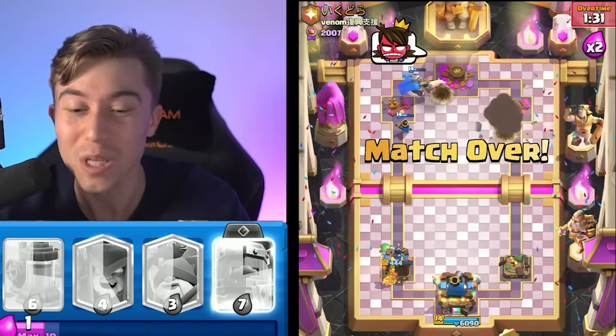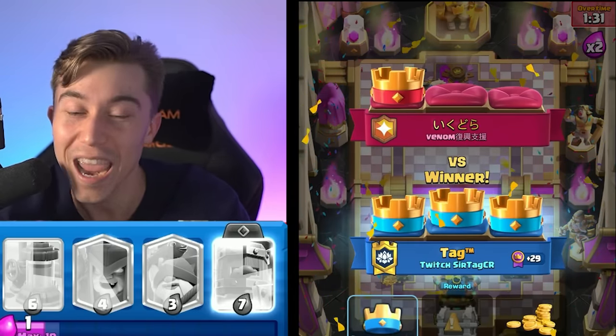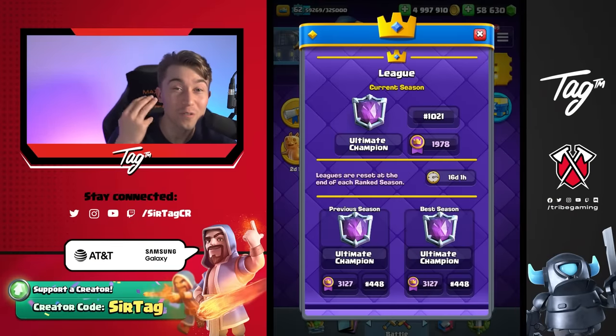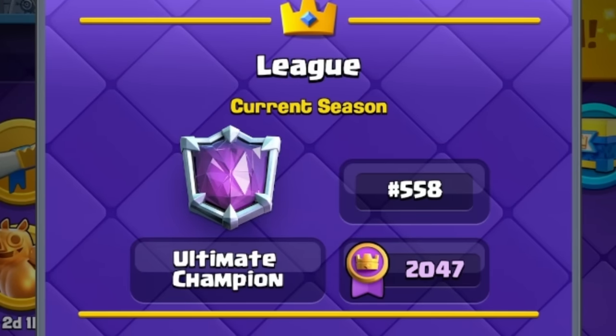Let's go baby! Destroying a 20-win player with a Balloon Cycle deck when our only two answers are a Little Prince that got nerfed and a Mother Witch. This guy was not so happy. Even though he's a 20-win player, he got absolutely shredded. In addition to being a 20-win player, this guy finished 448 in the world at over 3,100 medals. After popping that Balloon hard counter, we've popped up to 558 in the world.